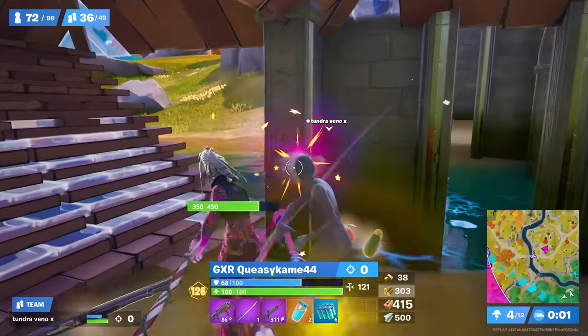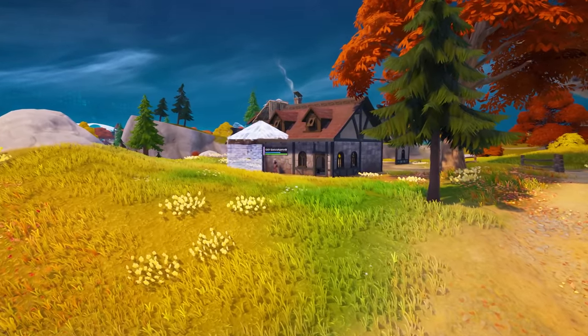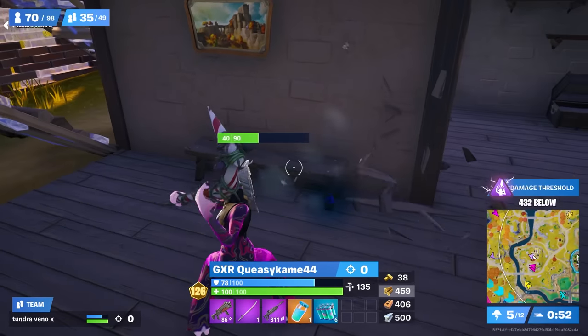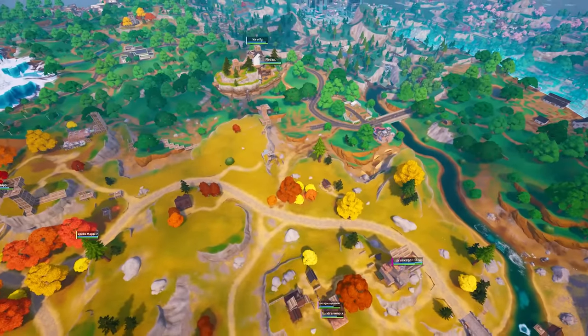At the next zone, they continue to re-harvest their brick wherever they can, whether it's underneath a bridge or in nearby buildings. They can do this because they've managed to gain so much damage earlier that when the storm surge threshold pops up, they are 335 above it. The entire game has been very easy for them. However, with the zone getting smaller, their dead side strategy becomes less efficient.